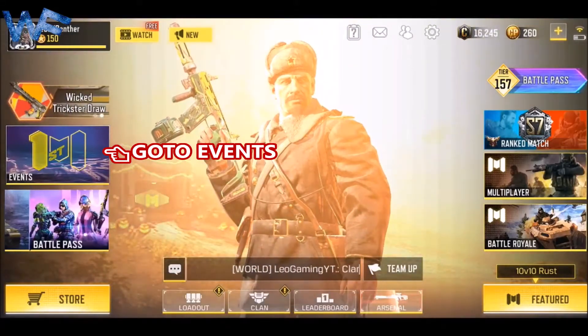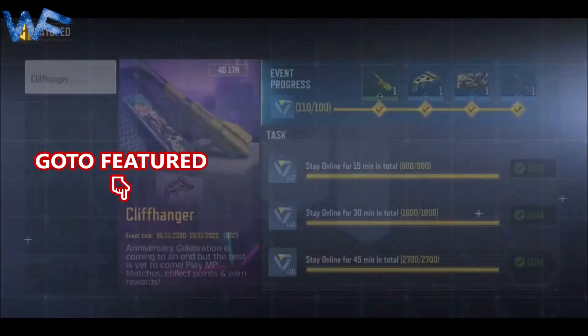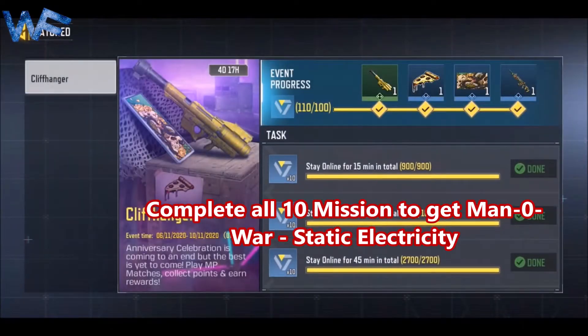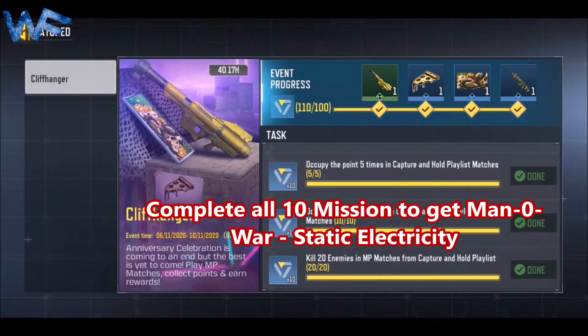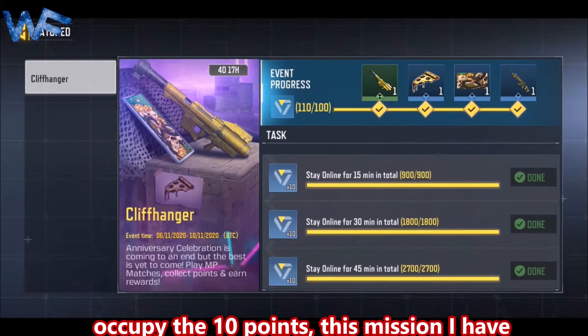First of all, go to the Event section, then go to Featured. Here you have to complete all 10 missions to get the Man of War Static Electricity reward. Complete all 10 missions.